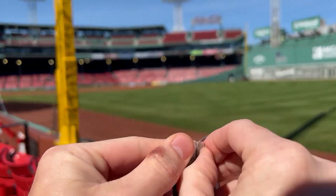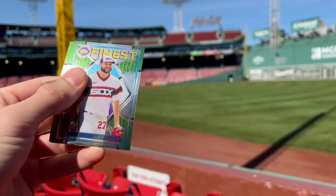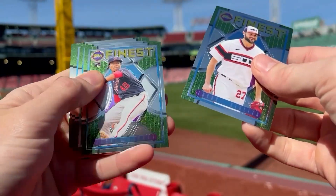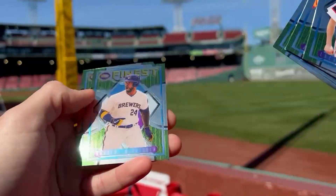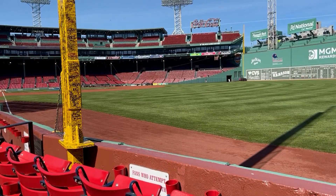Pack number three — sorry, I gotta get my hands up a little more here. We got Giolito, Gray, Green, McCutcheon, and Welker. The design of these cards is so sick.